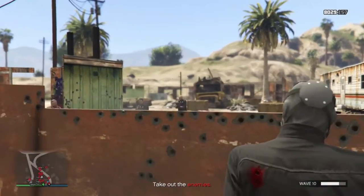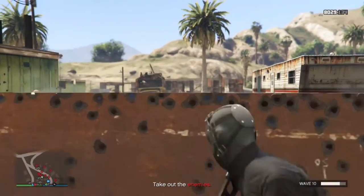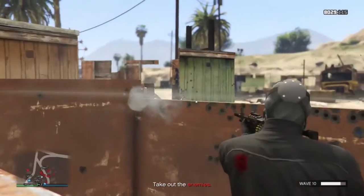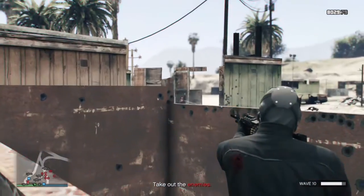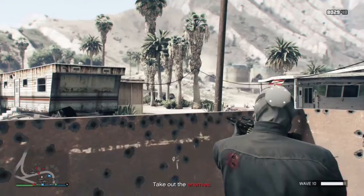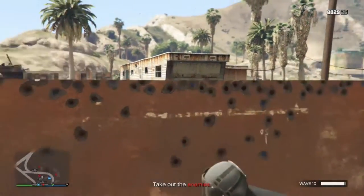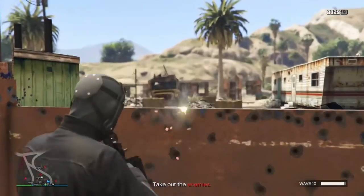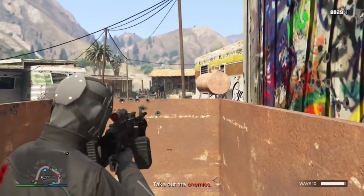The higher up you go in the waves, the more enemies there are. I think the first one has about 12 people, and then it goes up to 25 or 30 people. They always spawn in the same spots — there'll be different sections around the map where enemies spawn, and that is the spawn location every time. It's not random, though it alternates order. As you go on through the waves, there will be new spawn locations added, just to make it a little bit more difficult.